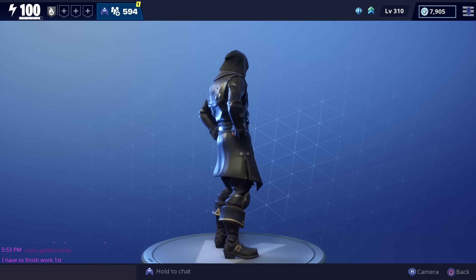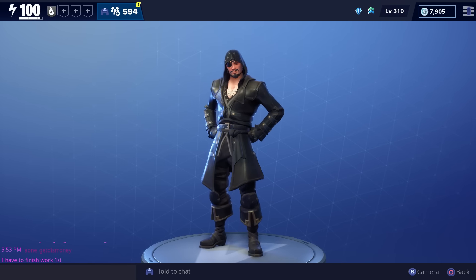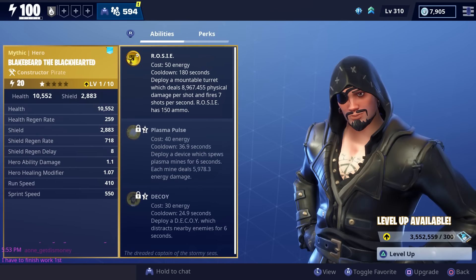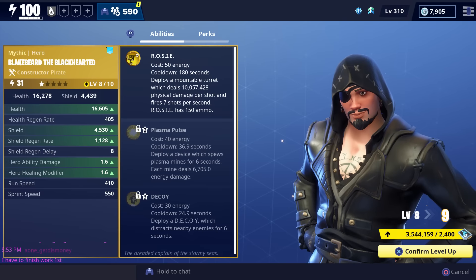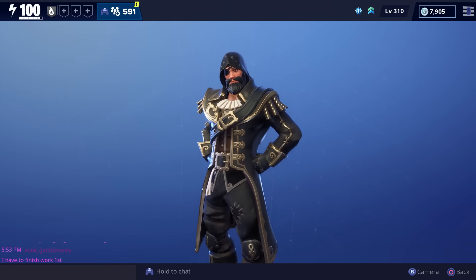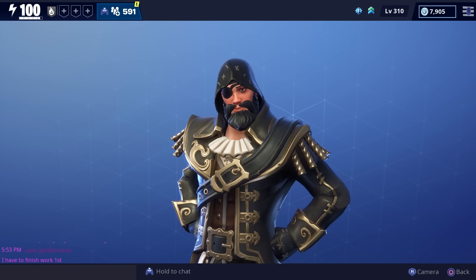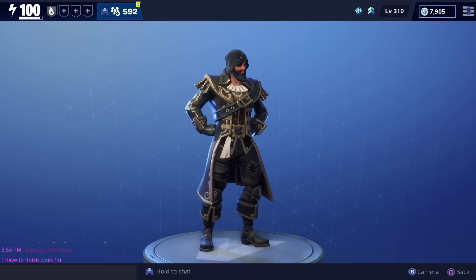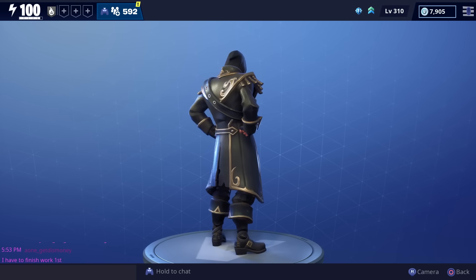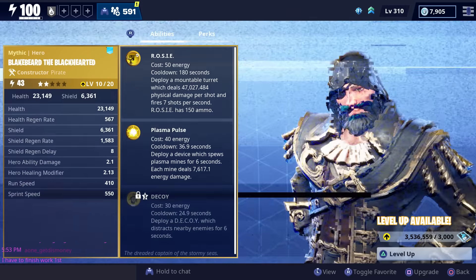Here's what he looks like when you first get him. We'll go ahead and spin him around so you can see the entire outfit — that's what he looks like before you evolve him. After the first evolution his outfit changed a little bit, and his beard got bigger. After the first evolution he gets a new jacket as well as a bigger beard.